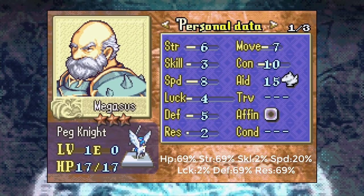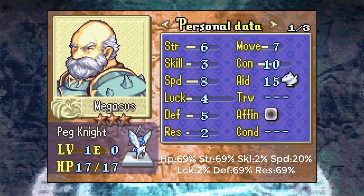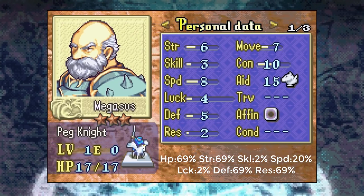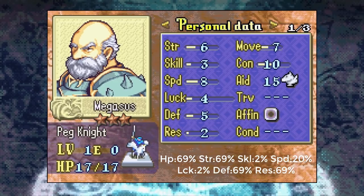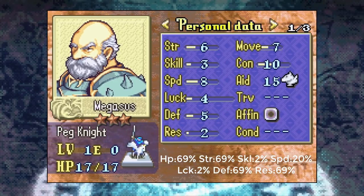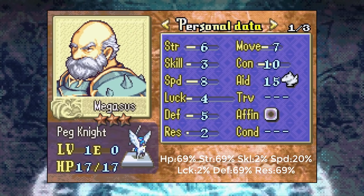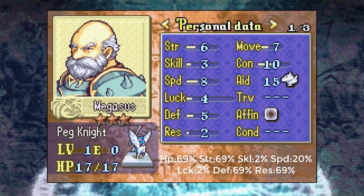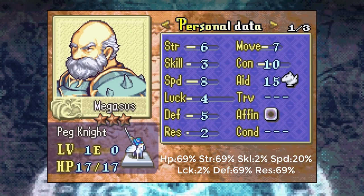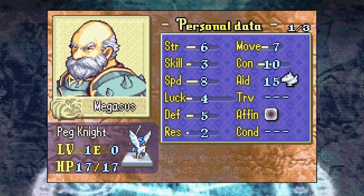I'm going to rate Megasus 3 out of 5 stars. There are better flyers in this game, and while I appreciate the meme, his growth rates are not properly placed and his late game will be very shaky. With 3 base skill and a 20% skill growth, he's not going to hit reliably. He'll need a support — luckily he has the dark affinity which grants hit — so if you can support him with another flyer he can become good, but he'll be completely reliant on his supporting partner.